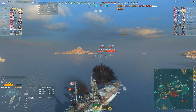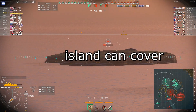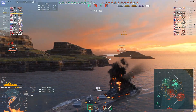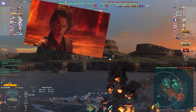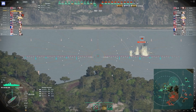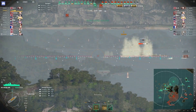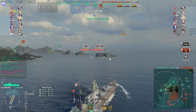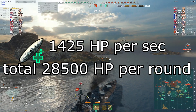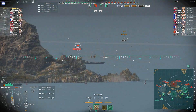Do not forget to delete some ships while you are in cover. If you get heavily damaged, use repair party — 1425 HP per second over 20 seconds, you can restore up to 28500 HP in one repair party, so very quickly.